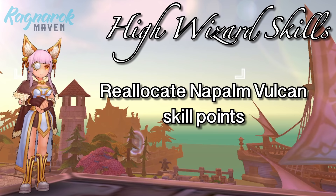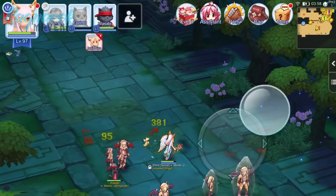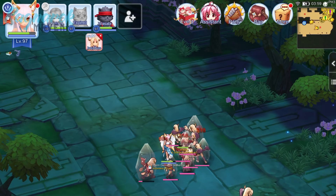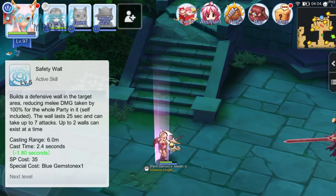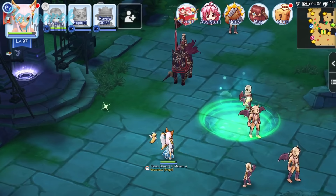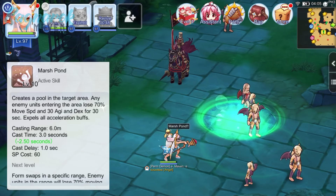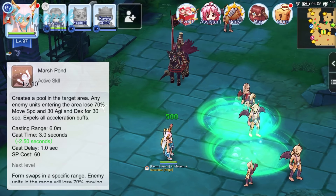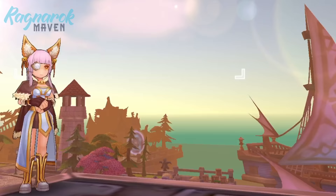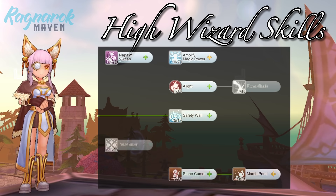For the High Wizard skills, you can remove all points from Napalm Vulcan as this skill only finds utility when farming Aguirre. You may get Stone Curse to level 5, giving a 40% chance of applying the Stone Curse effect to a targeted area for 60 seconds — a useful crowd control skill for stunning summoned mobs of boss monsters. Then allot 5 points on Safety Wall, a defensive skill against melee physical damage that can save you and your party mates during boss hunts and PvP. Do note that you will still take damage from ranged physical and magical attacks. Finally, max out Marsh Pond to level 10, which slows down enemies in a targeted area. Similar to Stone Curse, this works great as crowd control when MVPs summon mobs. For the remaining 2 skill points, you can put them on Stone Curse for an increased chance of applying the Stone Curse effect. At job level 40, you will have: level 10 Amplify Magic Power, level 5 Safety Wall, level 10 Marsh Pond, and level 7 Stone Curse.